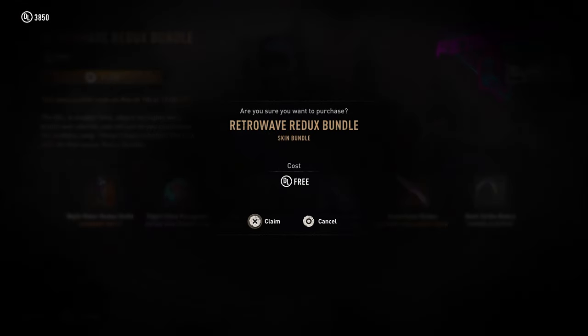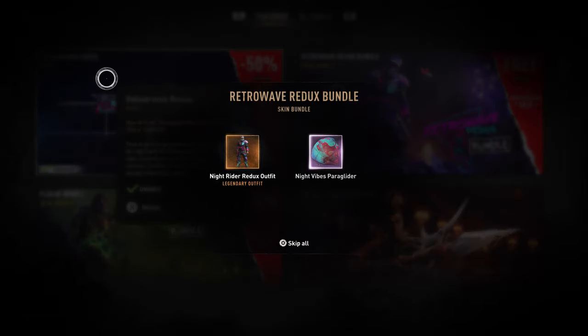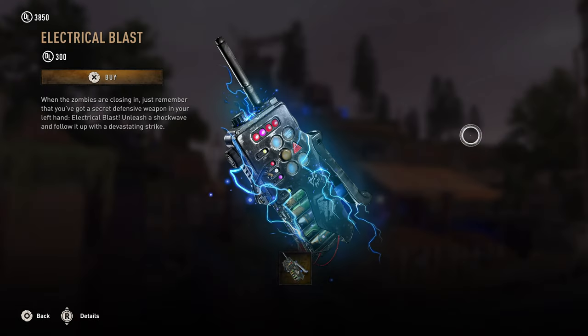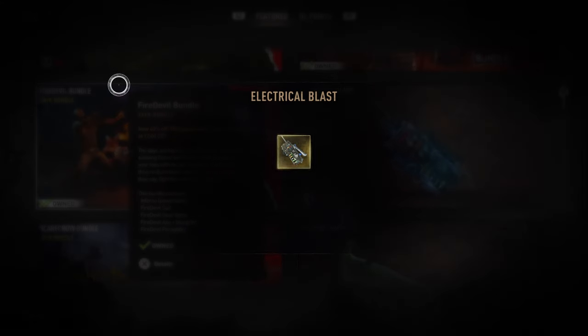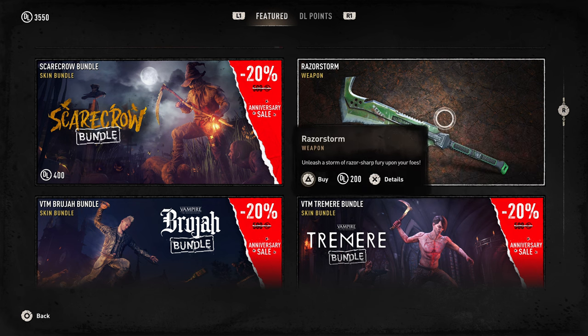Oh, is it free? Is it free for everyone? Alright. What else is there — oh what's this: 'When the zombies are closing in, just remember you've got a secret defensive weapon in your left hand — electrical blasts, unleash a shockwave and follow it up with devastating strikes.' I already have the Inferno but it's always nice to change it up. That's not even half off.